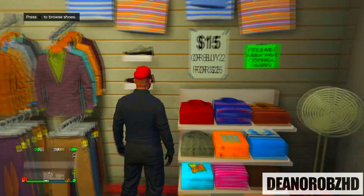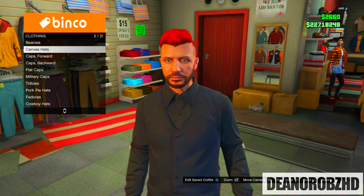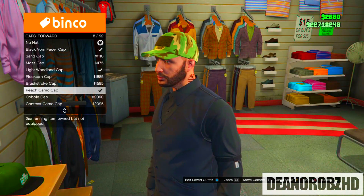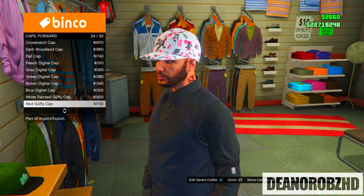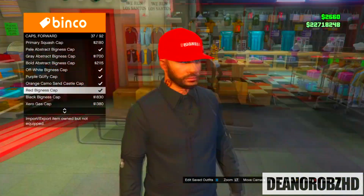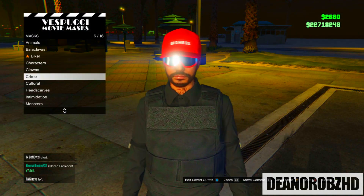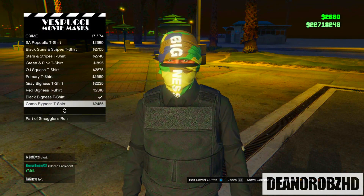From there head over to the hats section, go into forward hats, and scroll through the list until you come across the reg bigness cap. From there go ahead and save the outfit and head over to a mask stand.